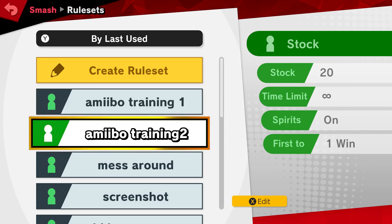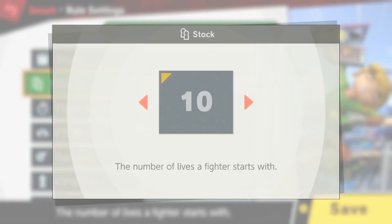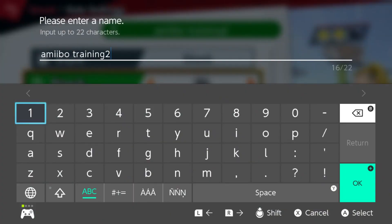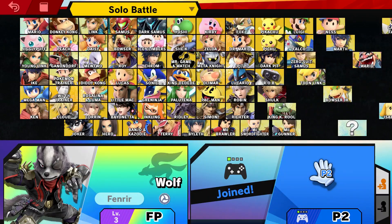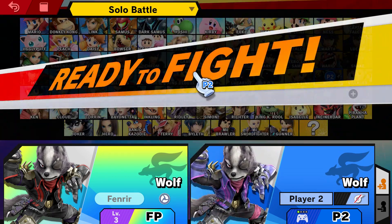The training portion begins. Step three: do your training. Make sure you have a preset. For me, I do ten stocks, and it is a stock battle. Make sure it is stock - I don't like timed. I've had weird results with timed battles, so I prefer stock. Ten stocks - usually this will take about four, maybe five matches depending on how training goes. Then they should end up around level 30 to 35, somewhere in there.